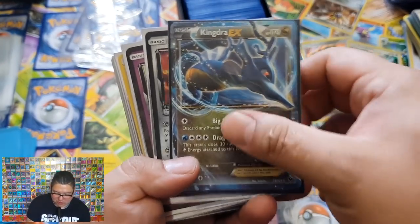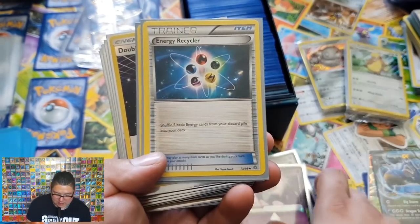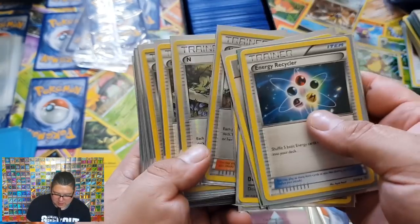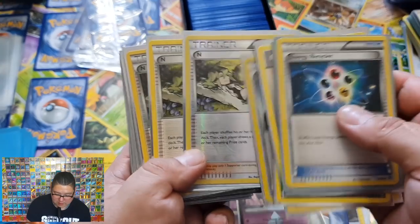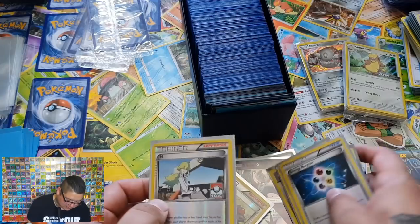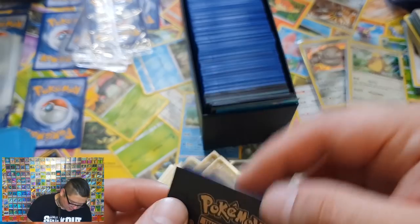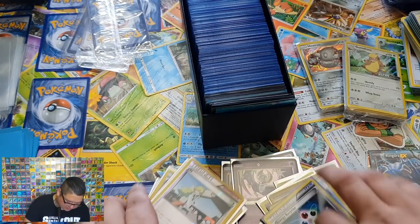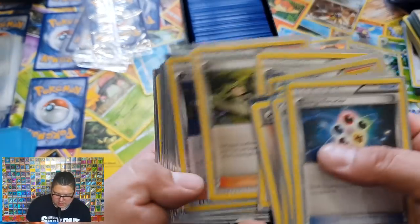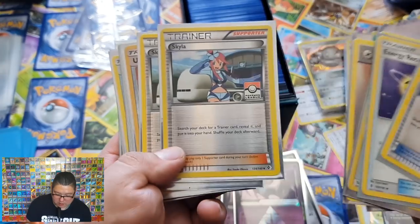Venusaur EX, Kingdra EX, Solgaleo Prism, Lunala Prism — two of those. Energy Recycler, DCE, DCE, DCE, DCE, N — oh, reverse holo N there. Oh, stamped N! That, if it's in any good condition, I might send off. It's been played, which is a shame. And reverse N, reverse second holo — that's very nice. Guzma, Guzma, Bridget, reverse — oh, nice. Ultra Ball.